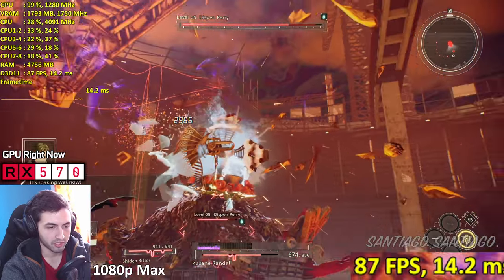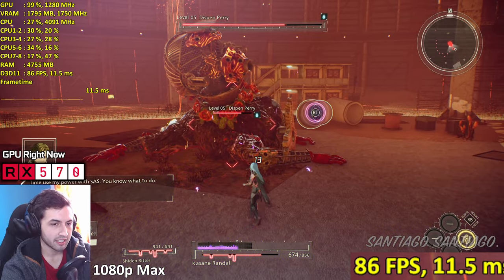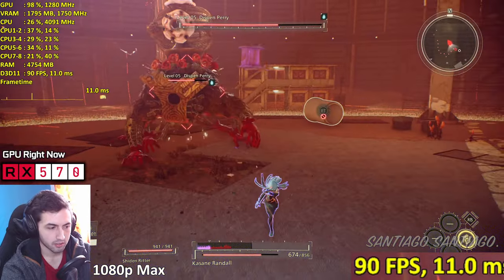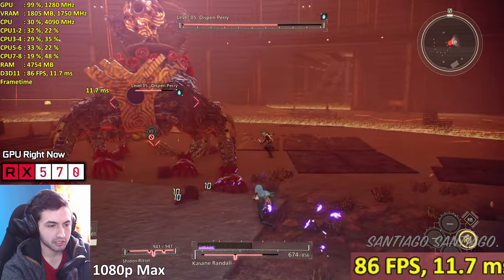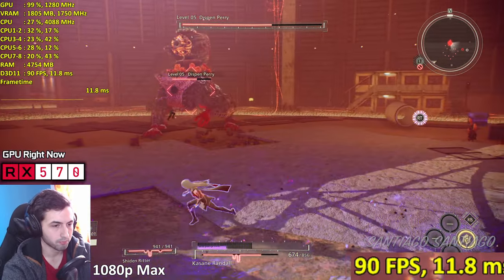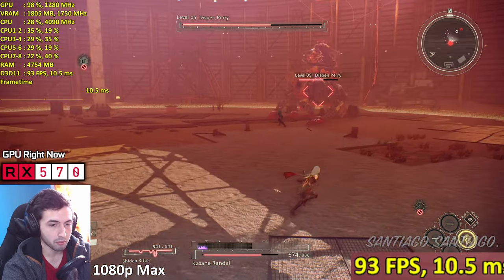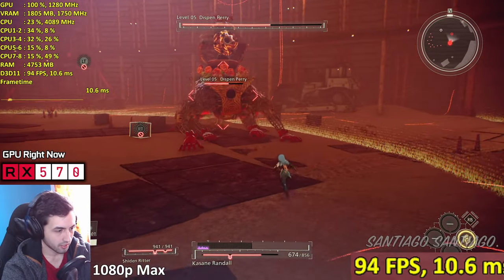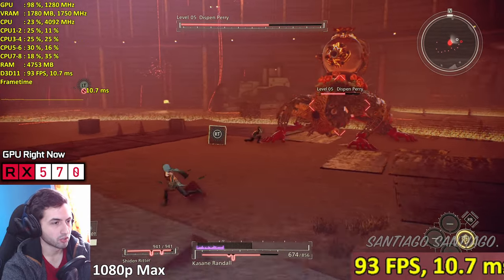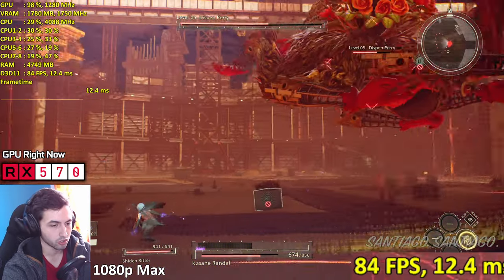Sometimes when you do the left trigger thing it has a very fast quick time event. Ultra wide - I don't think it's supported, I didn't see the option in the menu. The game is pretty good - it's like Devil May Cry anime. Can a 4-core 4th-gen CPU handle this game? Yeah, it should be fine - the CPU usage is 23%, so it's probably going to be about 50% on your 4-core CPU.